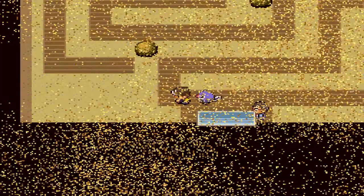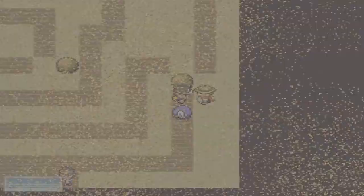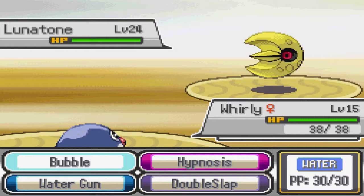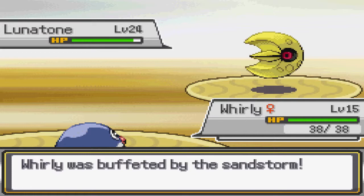We're just gonna dive right in and see how well we can do. Stupid sandstorm. I had to go around and fight this guy. You're miles away from Jonathan. So let's see what we can do with Whirly here — level 24. Let's do water gun. Don't put me to sleep. That's right, you missed. Now you're gonna get wrecked. That didn't do any damage. Let's hypnosis him.